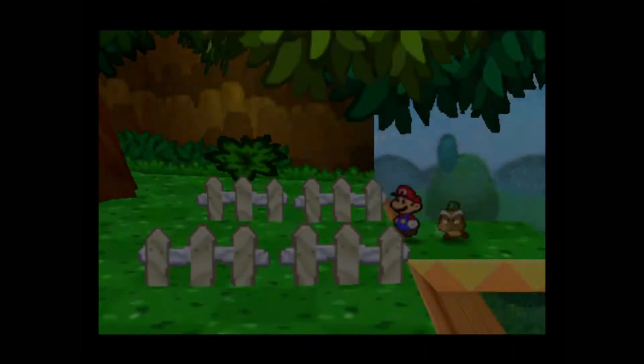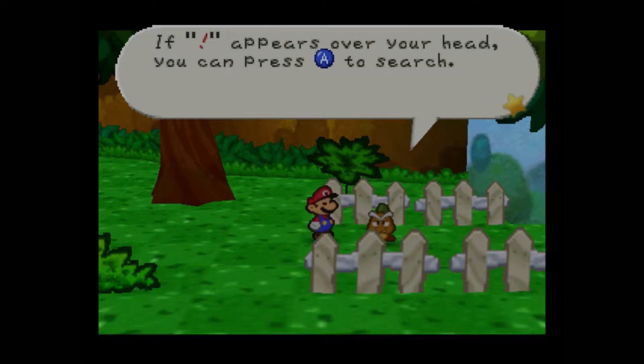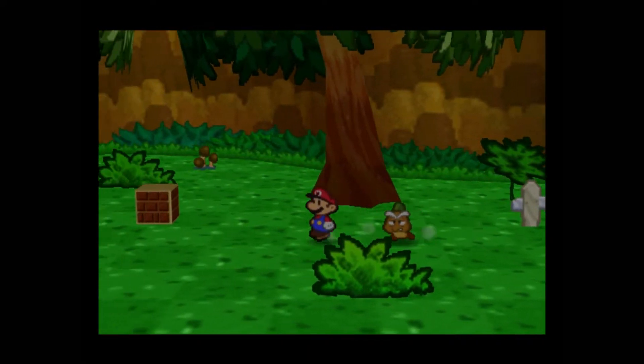A hammer? Oh, of course. Where did it go? I was using it to fix the veranda, so it's likely around here somewhere. Nowhere to be seen. Guess it must have fallen somewhere over there. Mario, we'd better look for it. Luckily it is an actual hammer that we're talking about. Where could it be? The hammer has got to be somewhere close by. It looks just like this. Look for bushes that might cover it up. If an exclamation point appears, you can press the A button to search.